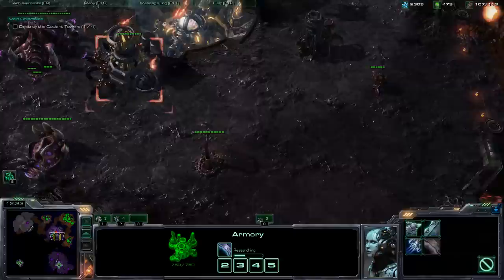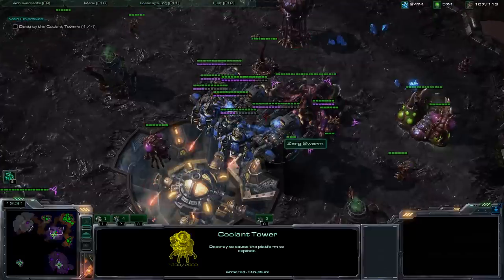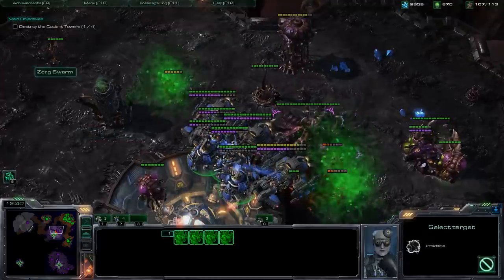Alright, so we're just killing the bases as best we can. We let our Science Vessels repair around. You can drop irradiates on the mutalisks — they will do damage.